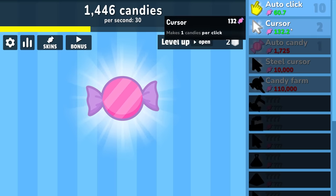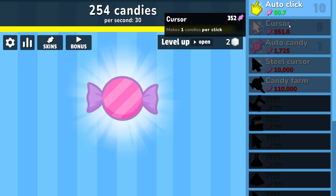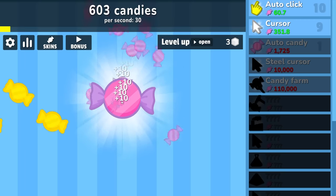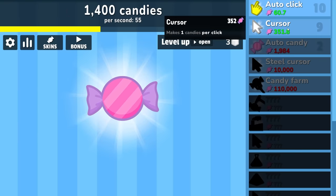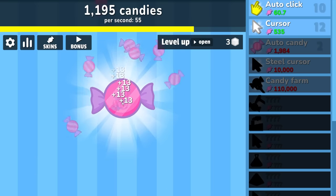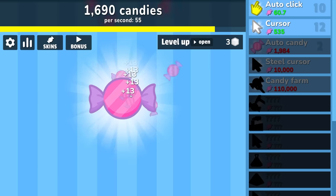That did bring us up to 30 per second. So we'll spend the rest of our money here — that was the clicker upgrade. Now I'm getting 10 per click. So we're now making hundreds per second and we're leveling up quickly. We're going to do another auto candy and then maybe more cursor upgrades. Now we're up to a lucky 13 per click, but we've already made a thousand candies back. This number is going to get big quickly and I very much enjoy that.